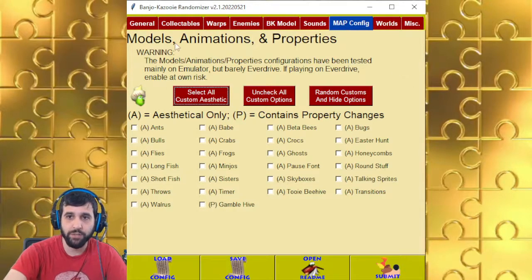Map configuration is models, animations, and properties. Basically, you can swap around the models. Some of them are self-explanatory, some are vague enough that whenever you try it out, you'll be surprised. The only properties feature right now is Gamble Beehive — basically, you touch the beehive and you'll get a random amount of health.